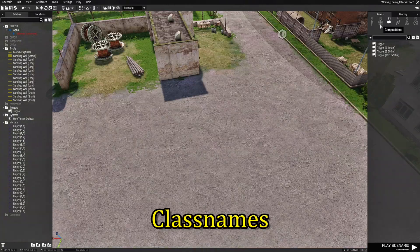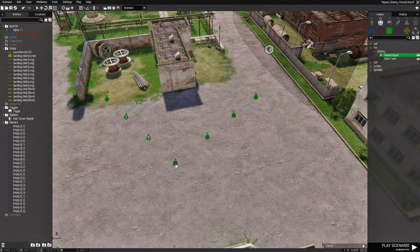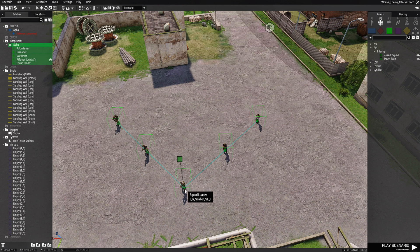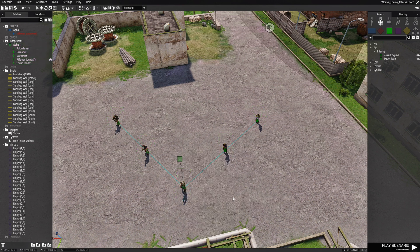Now go to F2, choose Independent, go to FIA Infantry, choose an Assault Squad and place them. With them highlighted, we're going to acquire their class names. We'll keep this a little smaller — get rid of a couple of guys, so we'll go with five soldiers. To get their class names, right-click one of them, go down to where it says Log, then Log Classes to Clipboard. Once that menu disappears, you've logged the classes to the clipboard. Back to the script to add the class names to the array.